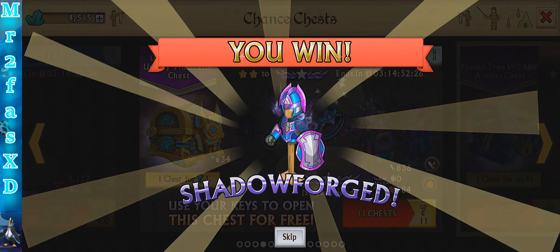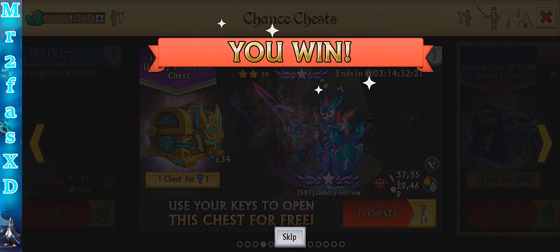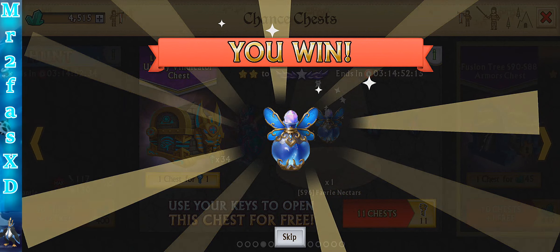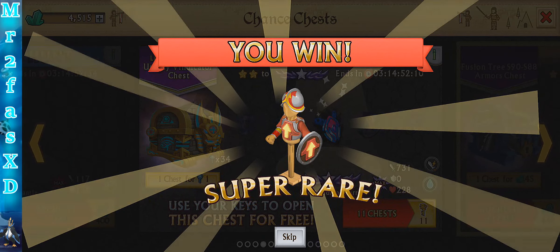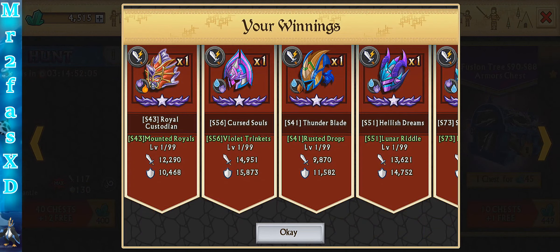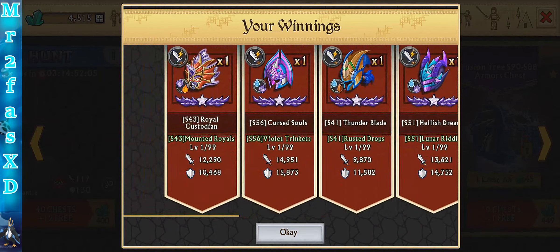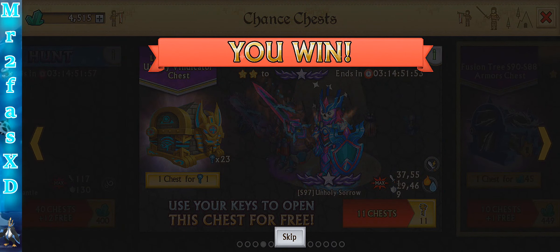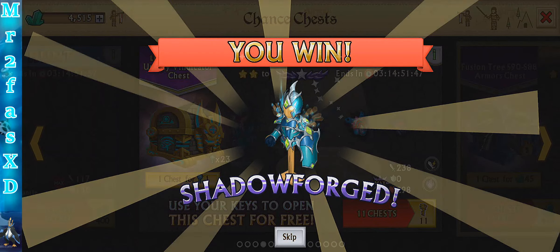That one looks pretty cool. It's insane the amount of gems I spent. Dubilis Realism — I remember that armor coming out. When I was with an older guild, one of the top members was wearing it and I thought it was really cool. Shadow Force. Nothing fancy here. I'll take more of those, why not?